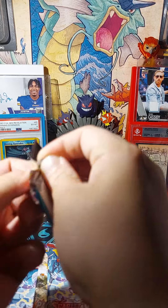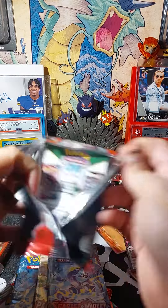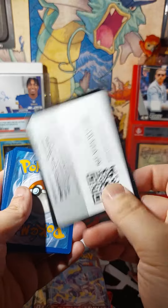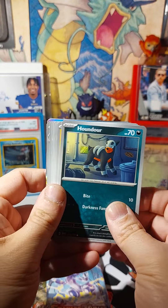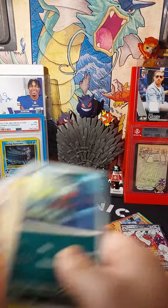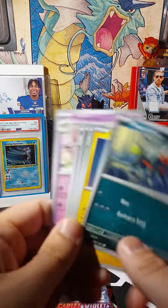I feel like we should start with Obsidian — just makes sense to pull a Charizard out of here. Code. Alright, what do we got? Nothing — energy and junk.